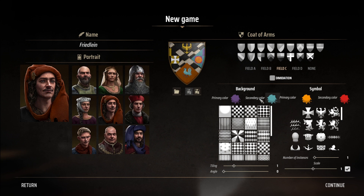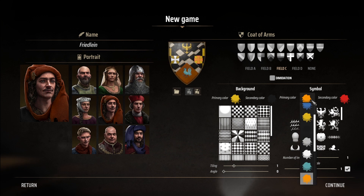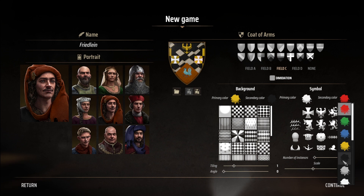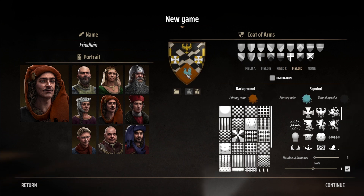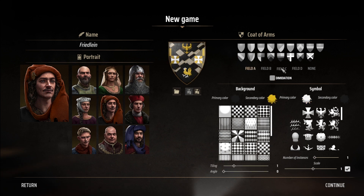Do I go with another animal representation, or do I go with another cross? I think I go with another cross. And then the bottom one, I do like the idea of the bird. I am going to make it yellow, kind of like a rooster. Actually, that looks nasty. We will go with black, and then secondary color will be gray. Or maybe white. Now that really stands out. Okay, I think this looks good. I'm gonna go with this.